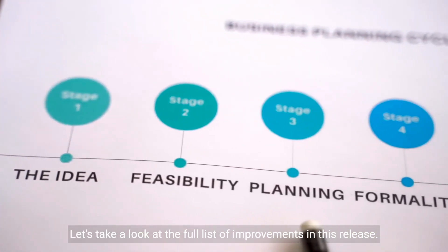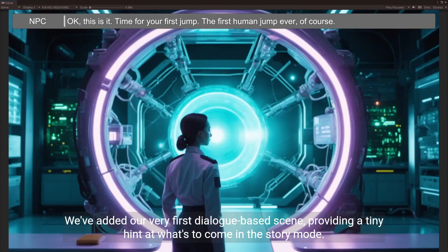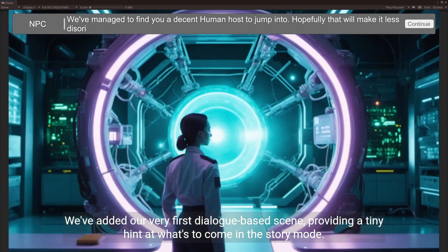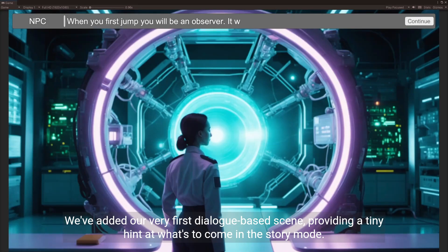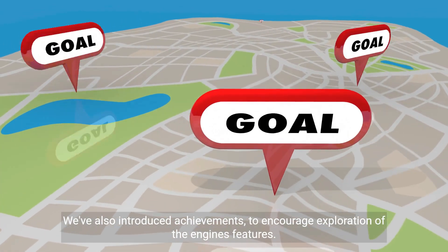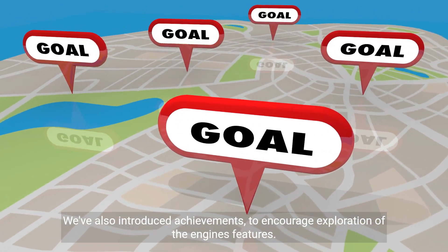Let's take a look at the full list of improvements in this release. We've added our very first dialogue-based scene, providing a tiny hint at what's to come in the story mode. We've also introduced achievements to encourage exploration of the engine's features.